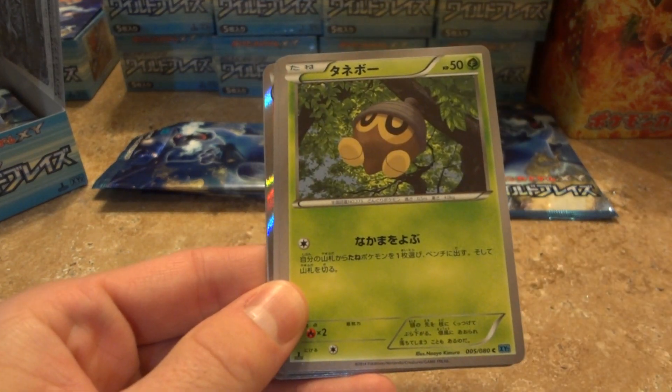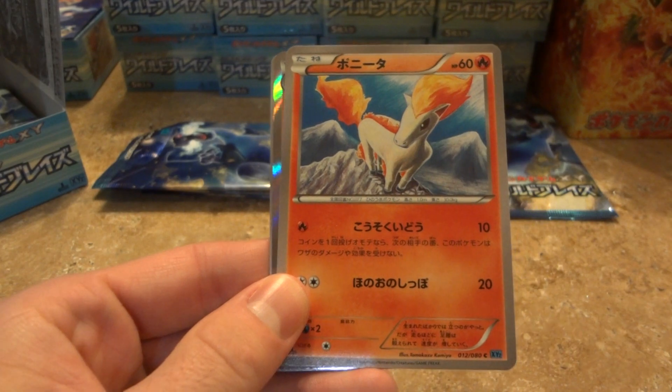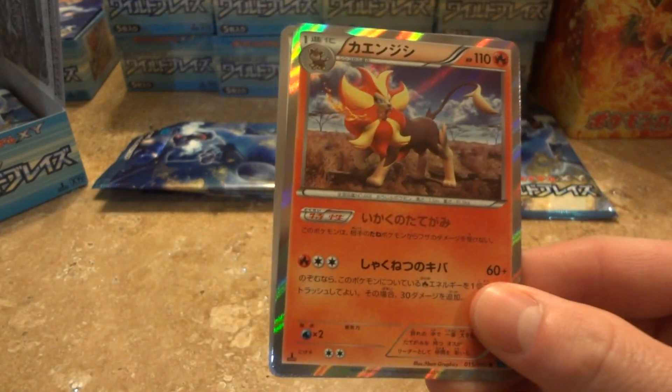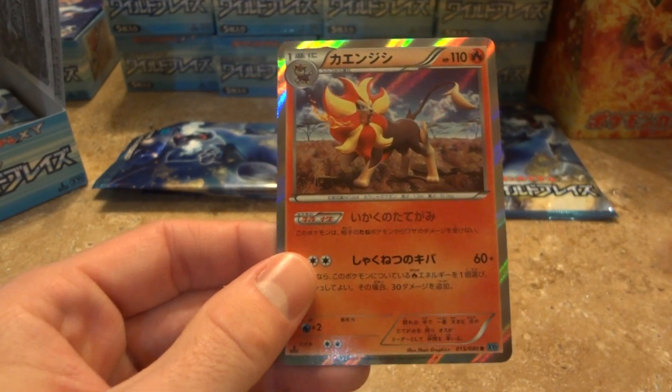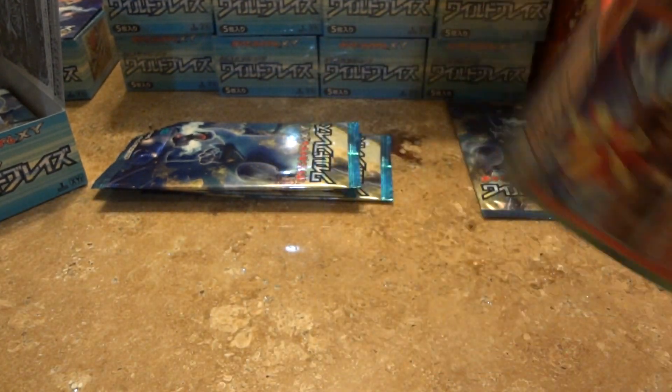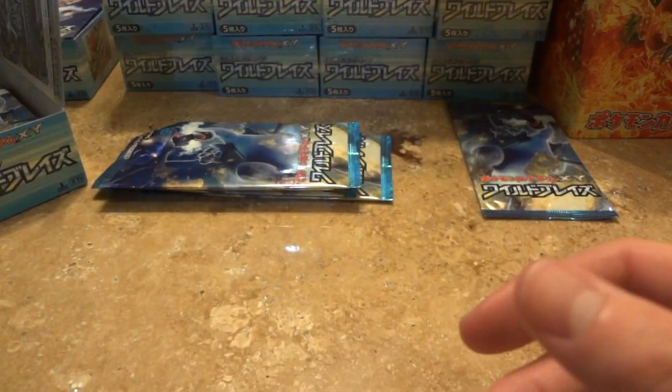Bunnelby or something, Ponyta - oh, check this guy out! This guy is a Pyro - Pyroar. Interesting card, the evolution. I can see that being another pretty popular card in the future.